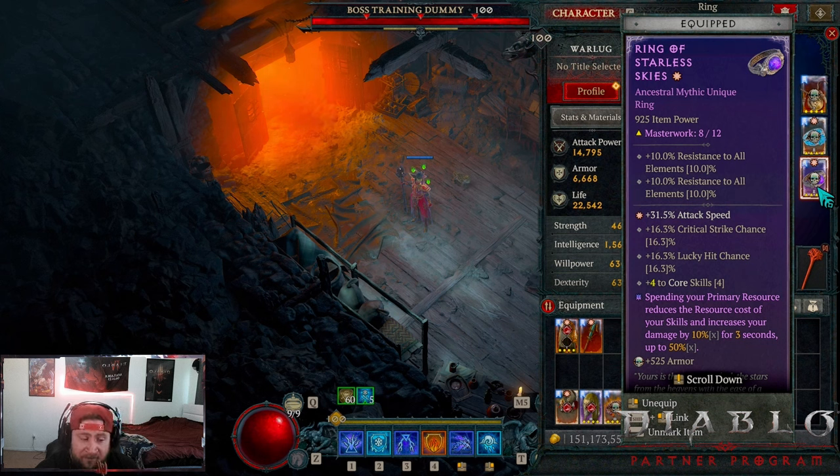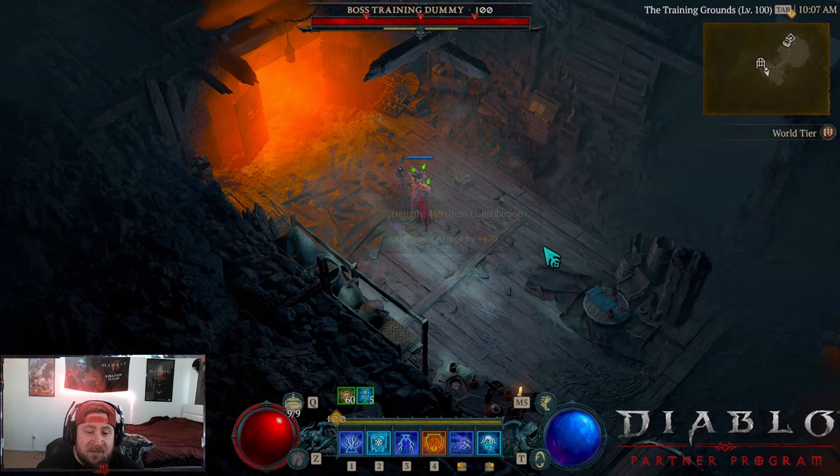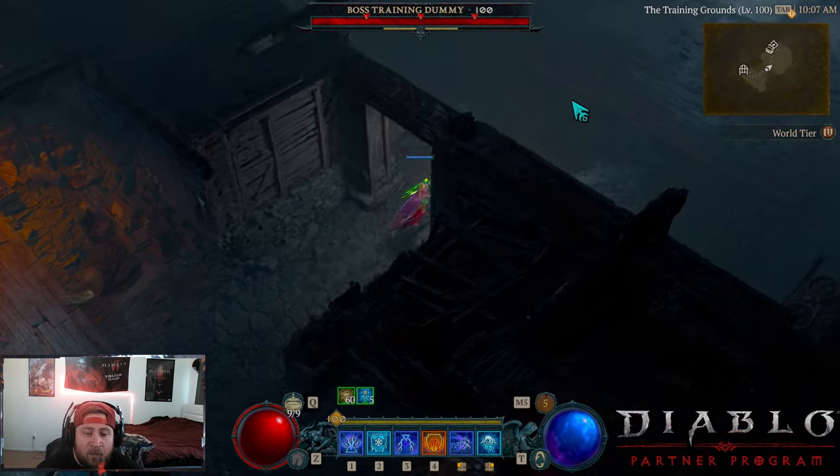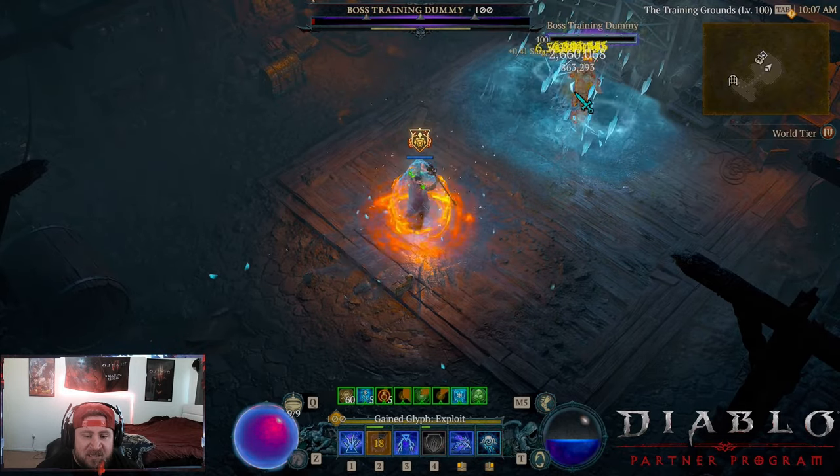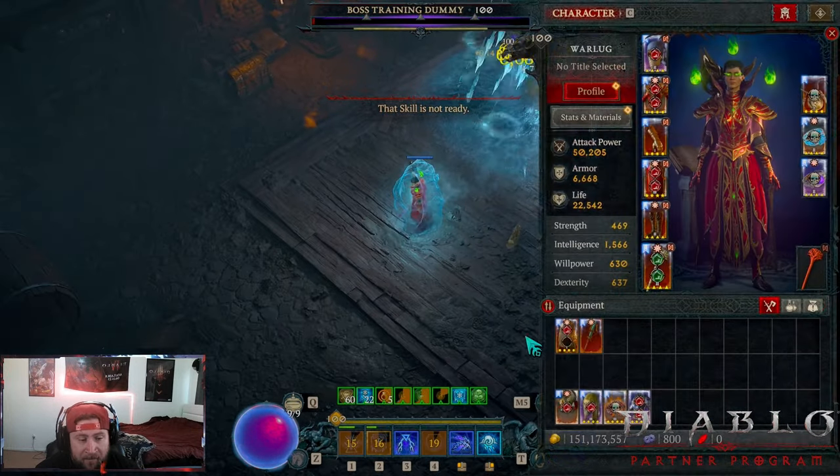Ring of Starless Skies is a tricky one. The attack speed on it is very good for spamming Blizzard. We get 50% multiplicative damage and resource cost reduction. However, I believe the 50% multiplicative damage doesn't apply to ice spikes that are formed - it applies to skills. But we do get the resource cost reduction which allows us to spam Blizzard continuously.